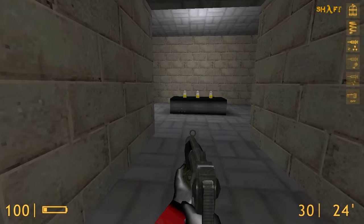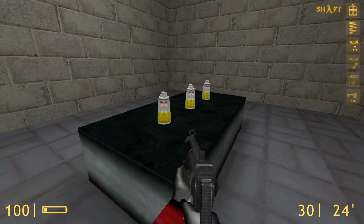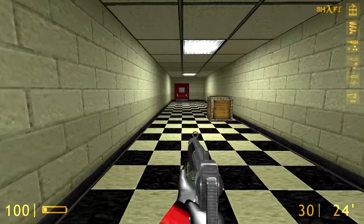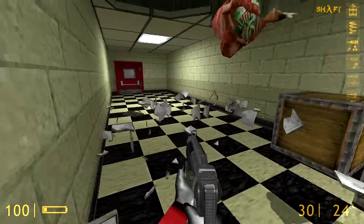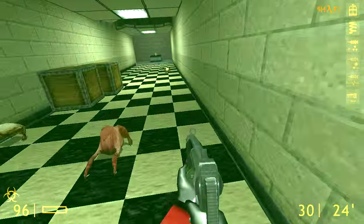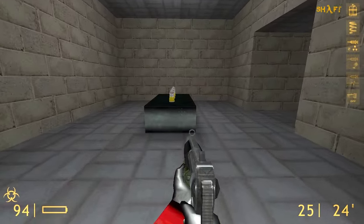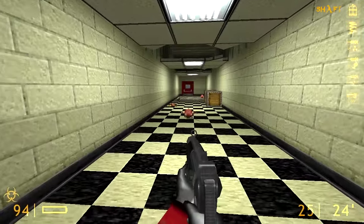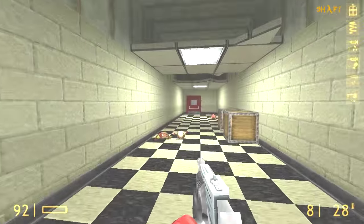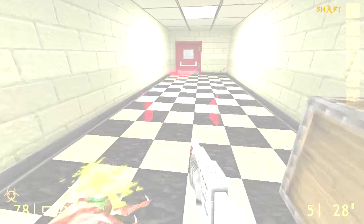The next canister we have is the antidote. Similar to the anti-radiation, the antidote will cure you from poison, toxic, and paralyzing damage types. All those damage types are time-based too, so having an antidote on you is really useful. Currently the antidote doesn't give you a 30-second immunity because it wasn't written in the comments in the code, but I might implement it since you can lose all of your antidotes really quickly.